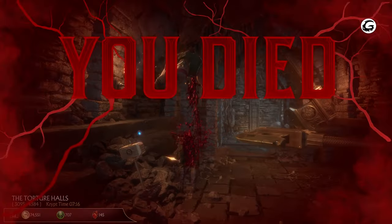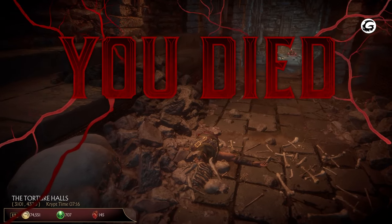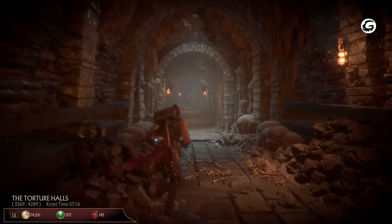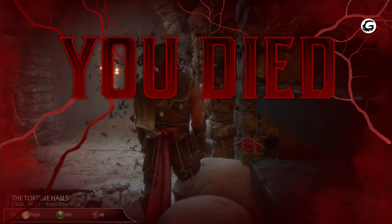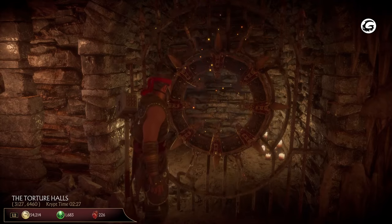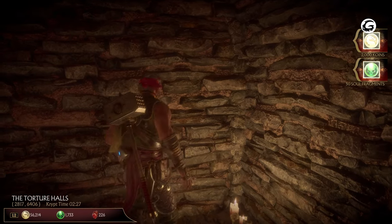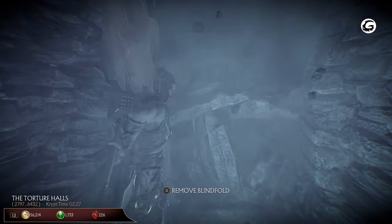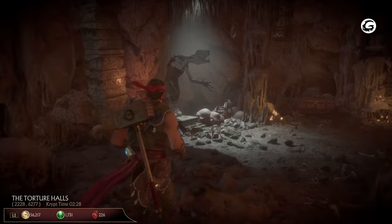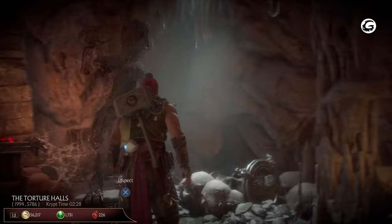Have a couple of skeleton keys ready and head north of Goro's statue in the dining hall. Use a key on the door and traverse the traps — you could die here, so watch out for the swinging axes. If you get past the first set of blades, you can walk back out to the dining hall by pulling the chain, which will temporarily stop the blades from spinning. After continuing down the second set of spinning blades, look for a locked door with a seemingly empty room. If you put on your blindfold, you can see that there's something behind the room's wall. Open it up with a skeleton key and you can find a secret room with a few chests, a Shao Kahn chest, and a statue. If you interact with the statue, you'll encounter Reptile.